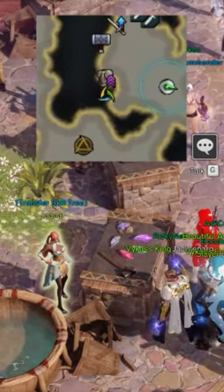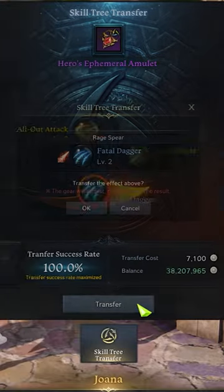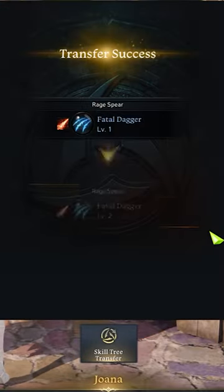Head over to the skill tree transfer NPC and enhance your tripods. The higher the level, the lower the rate of success. Use Powder of Sage to increase it.